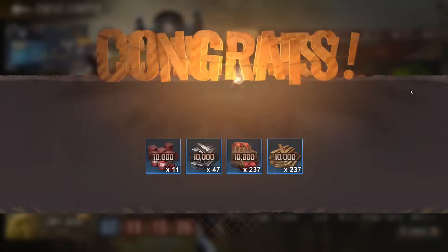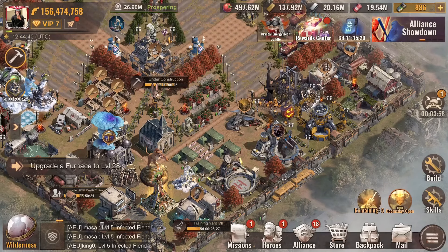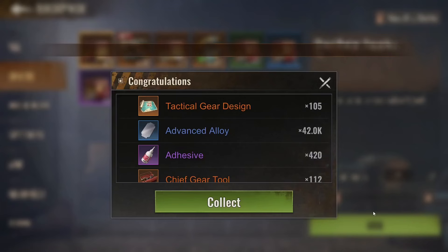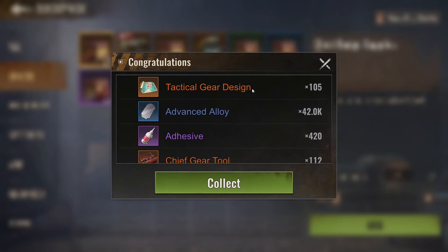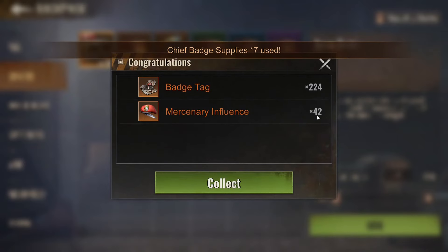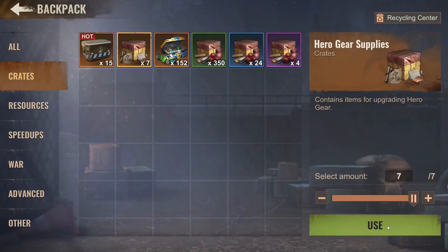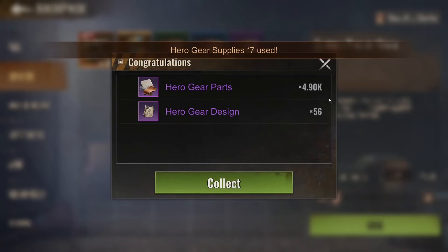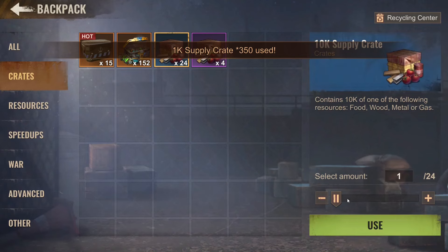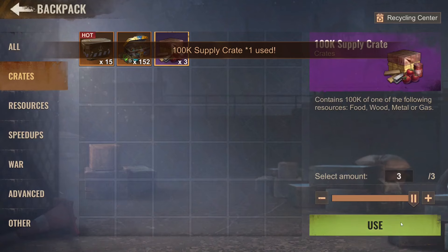It's a new week, so you know what that means — we've got the new shop. The shop has been restarted and I bought basically everything from the start. We got a ton of materials, and a ton of badges — actually just 40, but these badge tags are insane. I got 220, but I don't need that much. And a lot of hero gears, which is always very welcome. Let's claim all of these boxes.